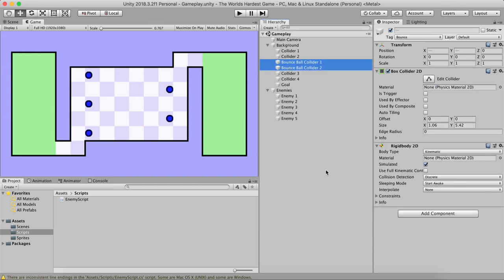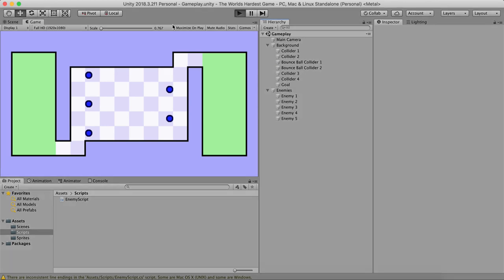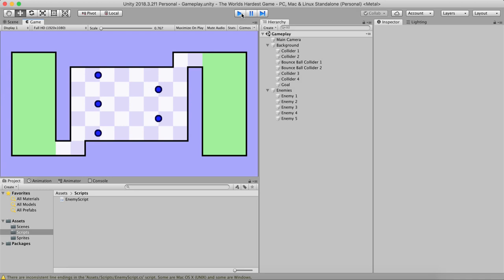When set to Kinematic, the Rigidbody is not affected by gravity and stays in place. Now when I hit play and the balls hit these walls — bam, they move to the opposite side! Everything is working in harmony. If something is not clear so far, just ask in the comment section or in the Facebook group.